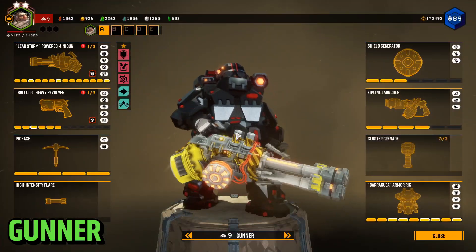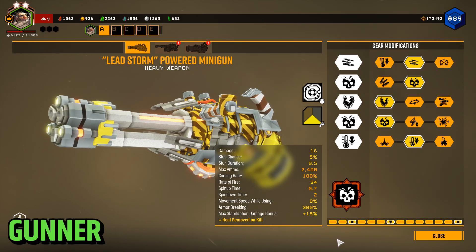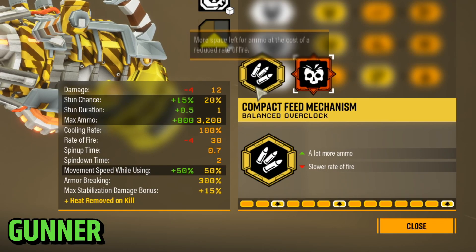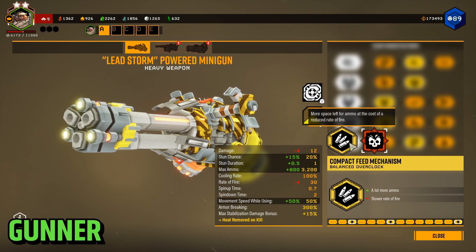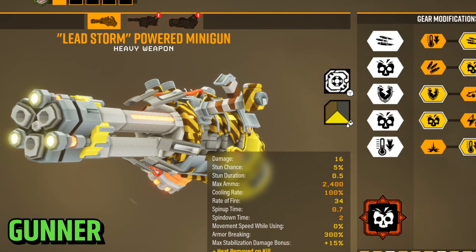Starting off with the Gunner — this is the gun I usually use for his primary, though sometimes I use the other one. I use the Lead Storm overclock for him a lot, and sometimes I'll use a different one for longer missions or deep dives where the ammo and mobility are more useful than Lead Storm.